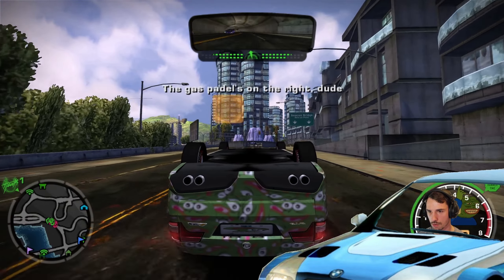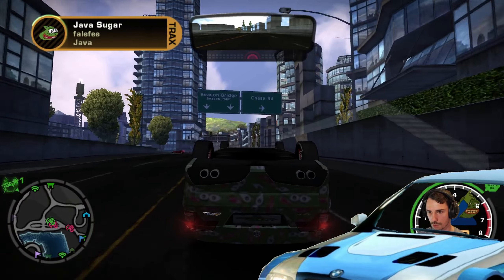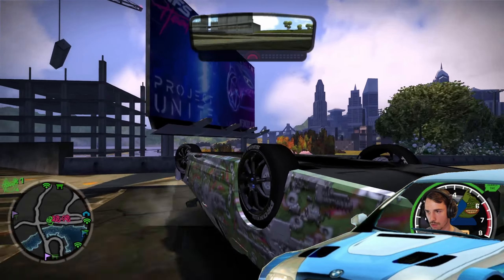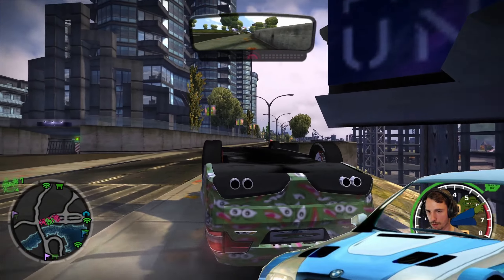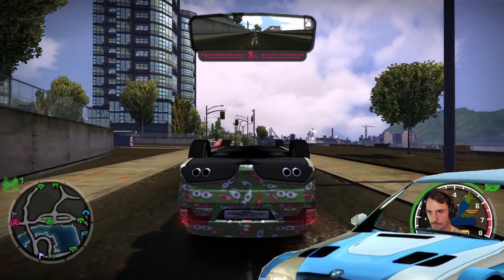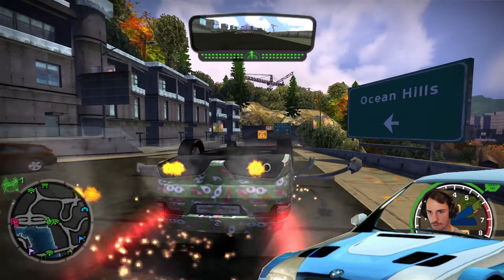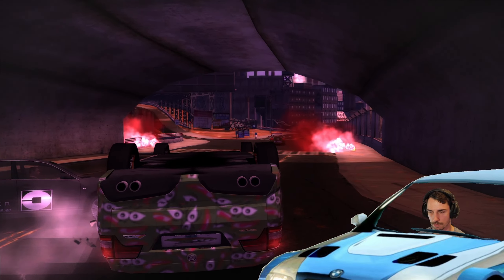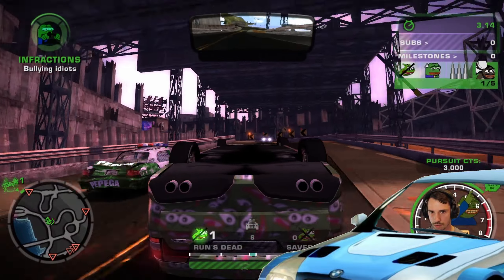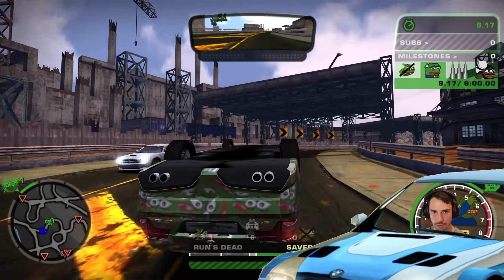We've just received a report of a code 6 vehicle. Gatsbel's on the right, bro. We know that. Just gonna make a little turn here, go all around this building. Suspect in a pink sports car. I like how we are still in a pink sports car. We weren't actually fast enough. For the next police chase, we have to make it longer than six minutes and touch 80 people.